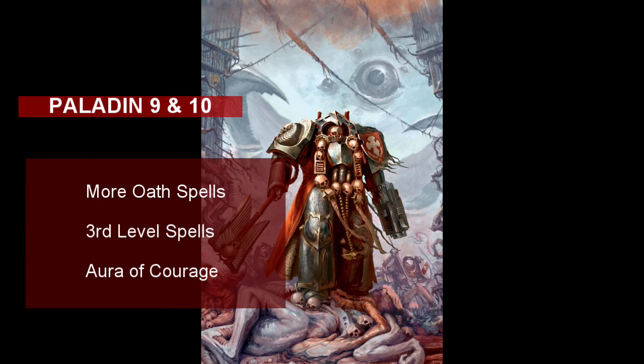At level 10, you get Aura of Courage as a final frosting on the aura cake. You and friendly creatures within 10 feet of you can no longer be frightened, so run straight into that demonic horde and start chopping up demons with your friends.